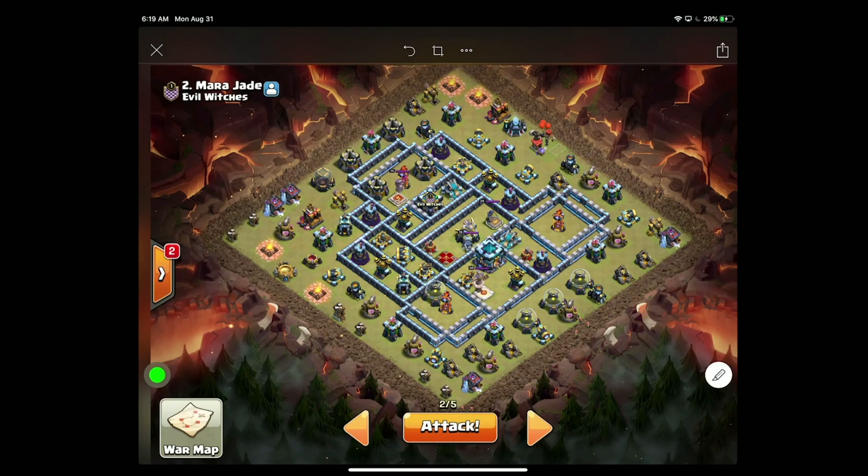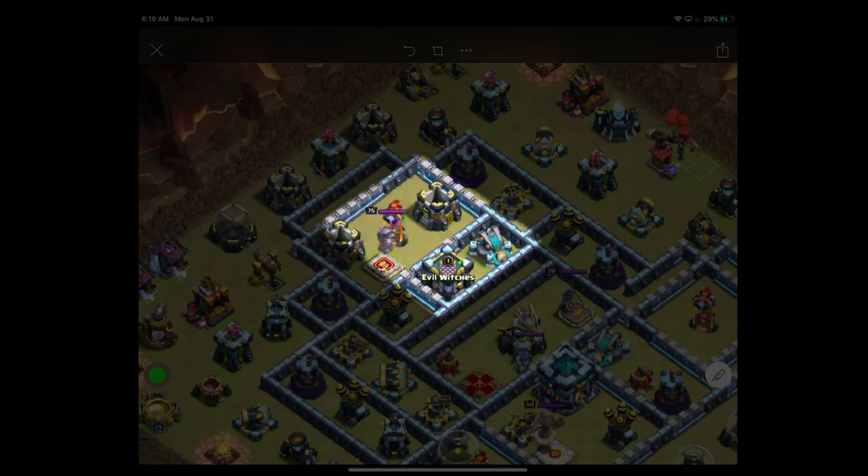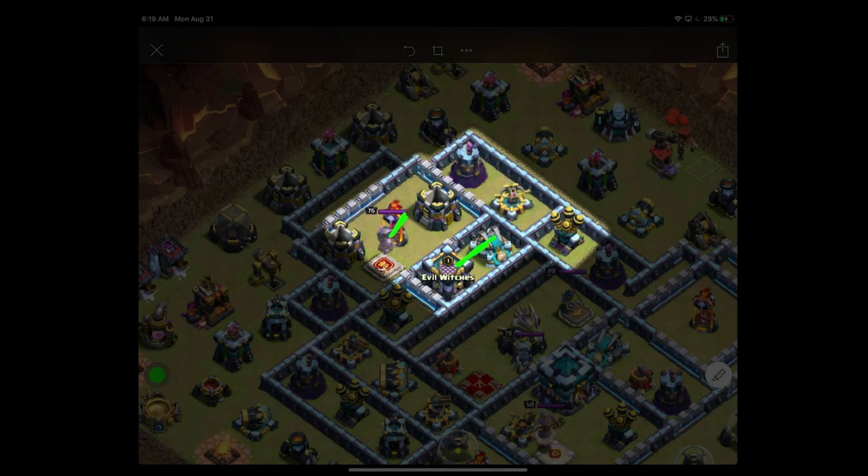Taking a look at Mara's base here, what immediately stands out to me is we have quite a bit of zap value. We can take down the inferno, the CC, and the scatter shot, and with the quake we can weaken these buildings over here.